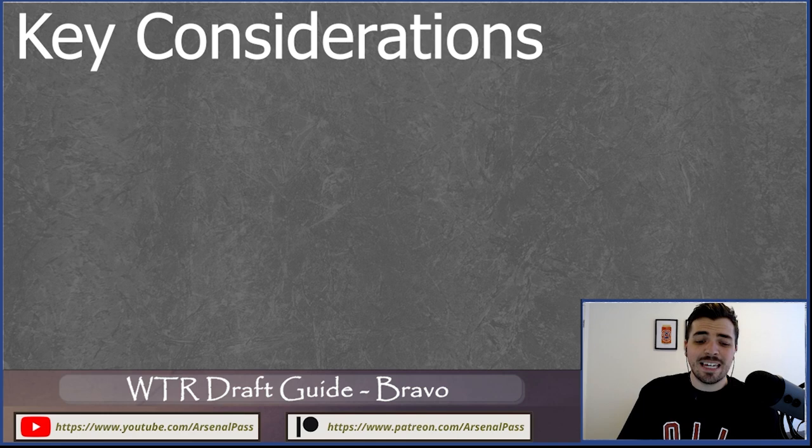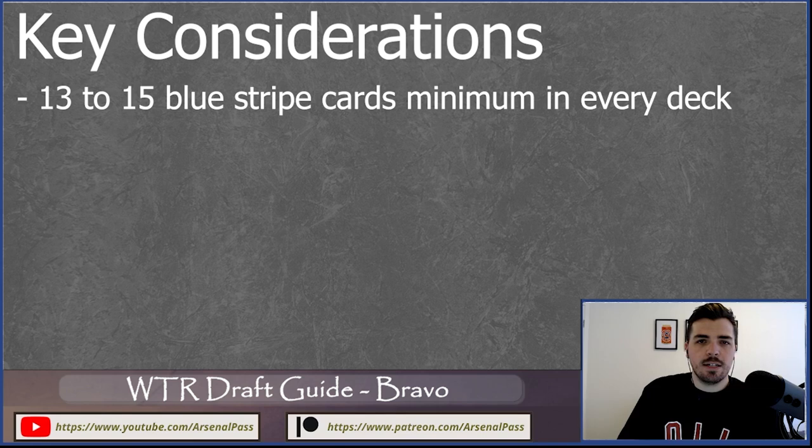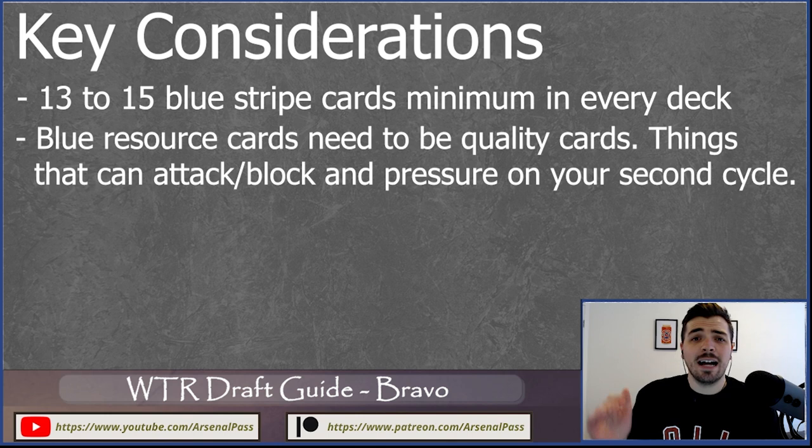A couple of key considerations when drafting or playing Bravo. You want a minimum of thirteen to fourteen — ideally fifteen-plus — blue resource cards in any of these archetypes. For the OTK deck, around twenty blues ideally. For the defensive deck, around seventeen to eighteen. For the mid-range crush deck, a bit less is fine since you'll cycle blues through repeated trading turns. You also want those blue resources to be quality cards — prioritizing good blues early is really important. Cards like blue Disable and blue Raging Onslaught are fantastic since they keep you open and are massive if you go into Bravo — defending for three at three cost, just fantastic.